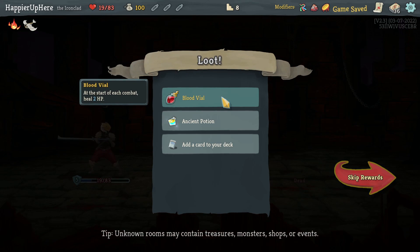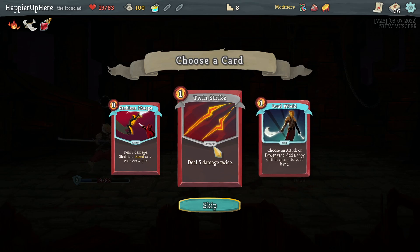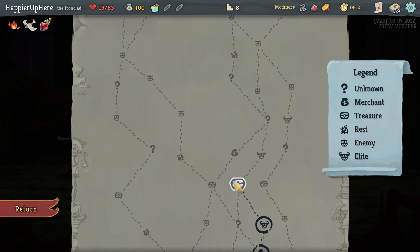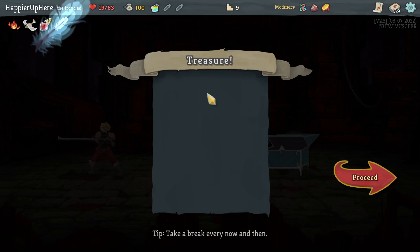At least I got some extra HP out of it. Got Blood Vial at Savage Combat, heal 2 HP as well as an Ancient Potion. Twin Strike works; Dual Wield is fine too but let's go with Twin Strike. Add Eternal Feather — for every five cards in your deck heal 3 HP at a rest site.